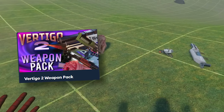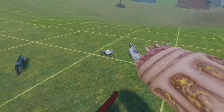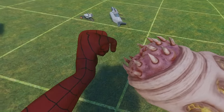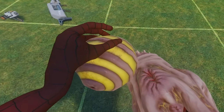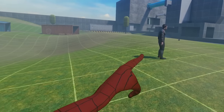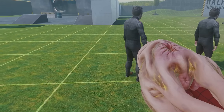Now we've got the Vertigo 2 weapon pack. This is pretty cool — Vertigo 2 is a VR game on PC, and Babacorp has ported some weapons from the game to Bonelab. You have this cool thing which shoots balls. You can reload it here or here — it has a really cool animation where it opens like a mouth and eats the ball. Let's test this on a Ford.